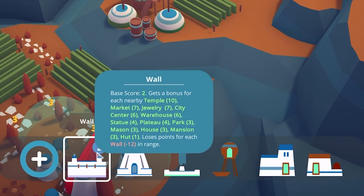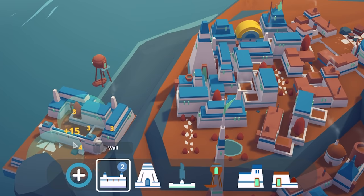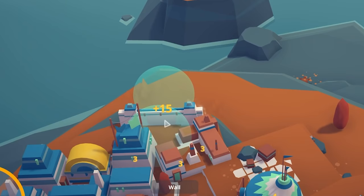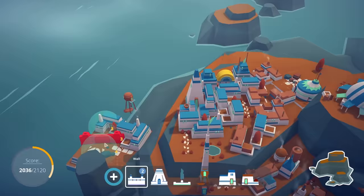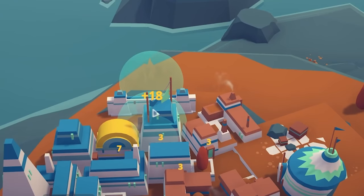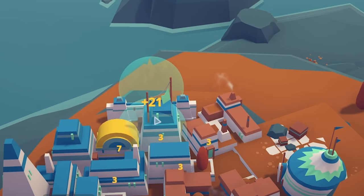We can build some walls — they want to be near temple and market. Over here looks good. One there for 15, and I can see some big scores if we squeeze it in there. We can get one there for 15 as well. We'll bung it there — 21 points. Nice.